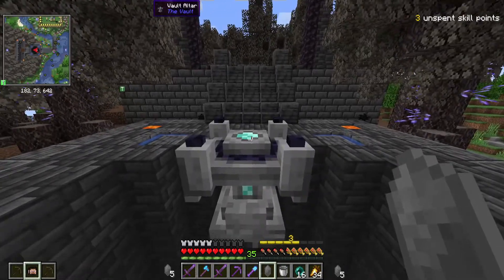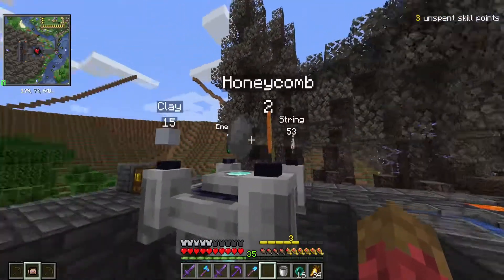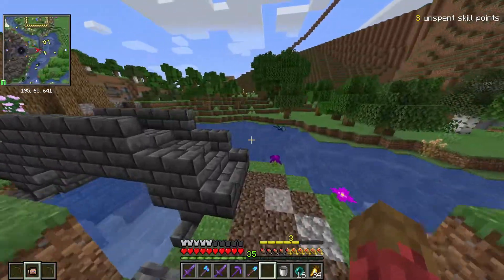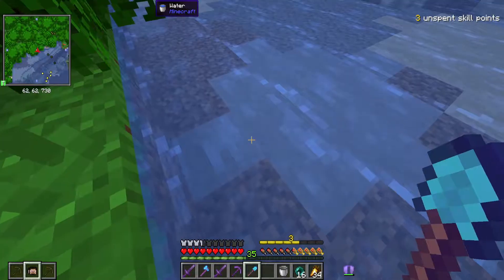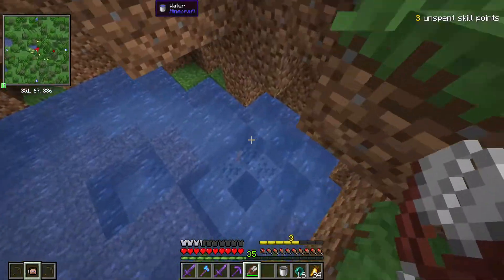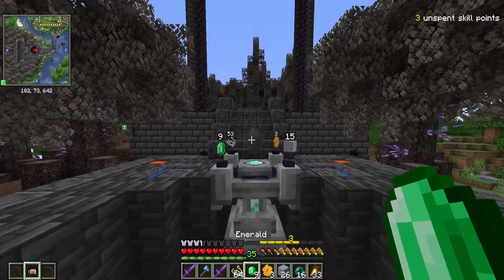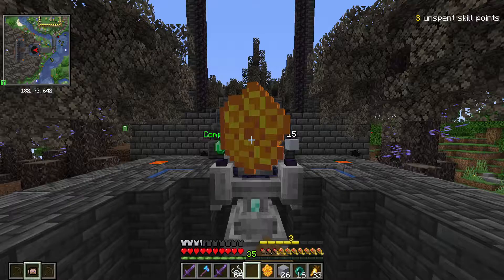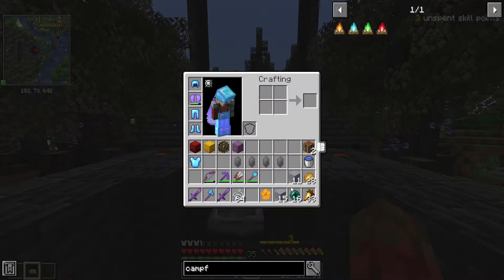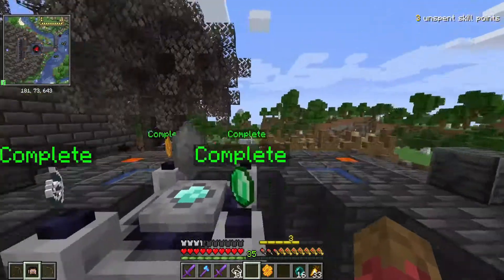Here we are at our very first vault crystal. What does it want? It wants honeycomb — are you joking me? I just barely got everything we need for this. We needed two honeycomb, nine emeralds, 15 clay, and 53 string. Okay, that one is complete.